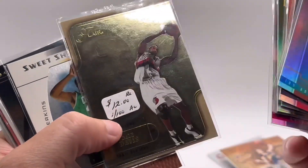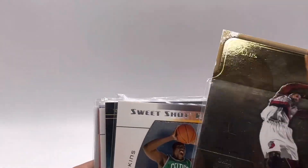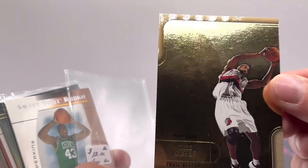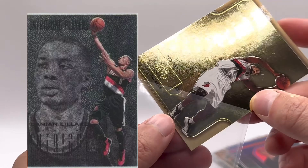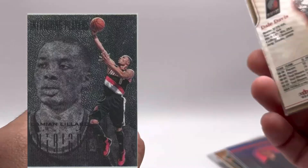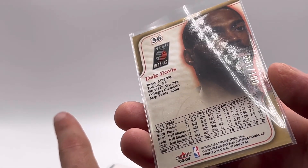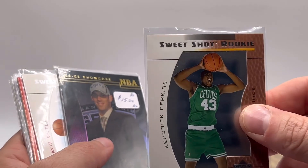So you got all those, and then this Flare — I think the Flare is pretty sweet. Kind of reminds me of Intrigue. There's a Lillard card out there, Intrigue, that's very similar to this design — that's one out of a hundred. Dale Davis — he was quite the Blazer back then.